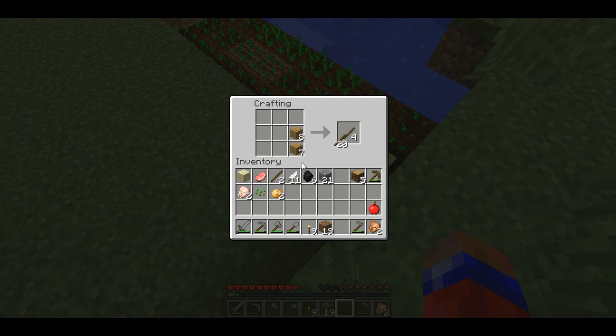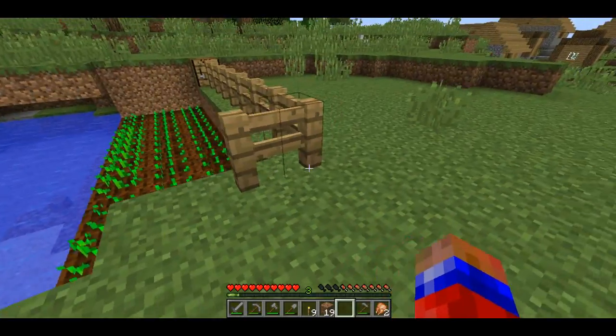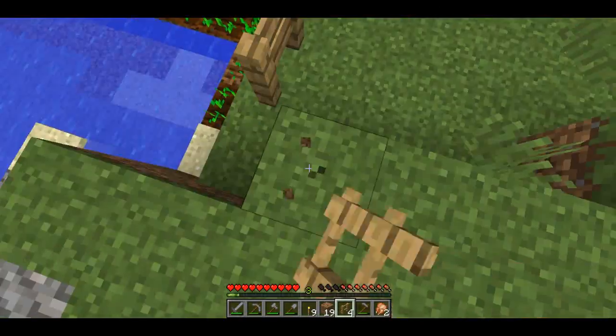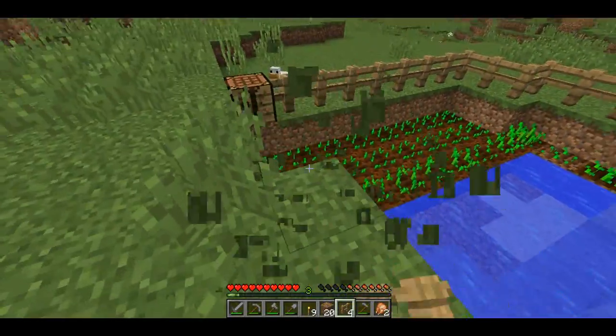To make a fence you're going to need sticks. This is how you make a fence - arranged like that, you get three fence pieces. I'm probably going to need about nine fence. I'm just going to put fence all around here. The fences are one and a half blocks high so that monsters cannot get through them.